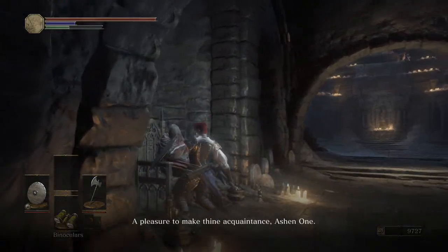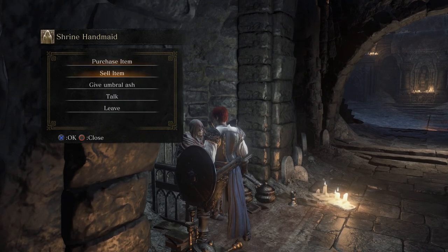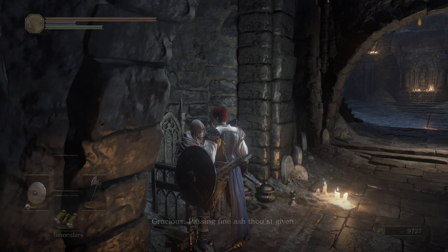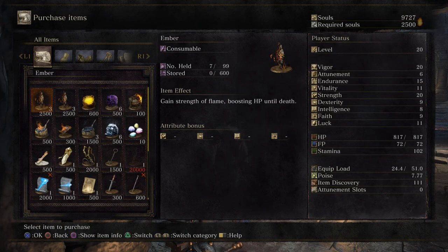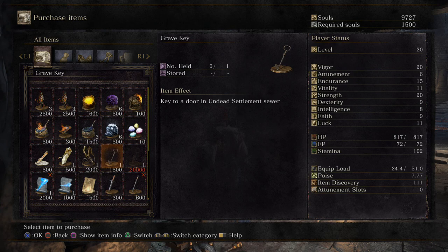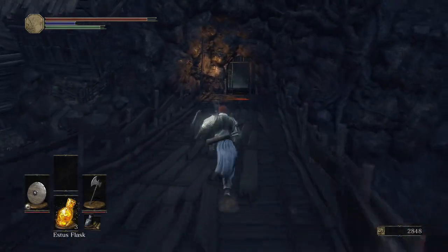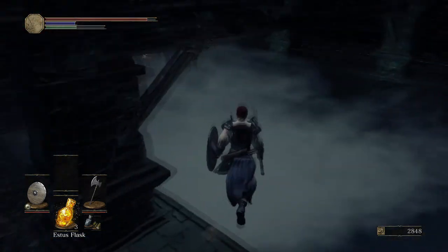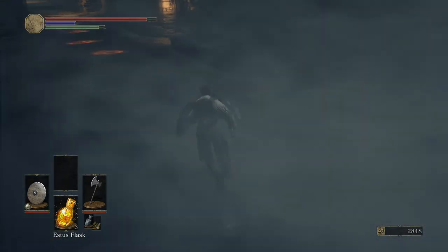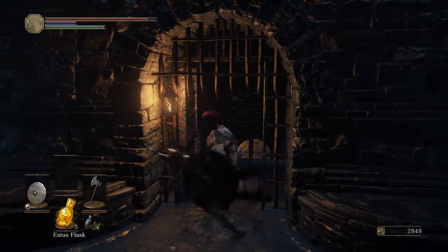It's going to be the person you're supposed to give the ring to. Now the other item we just got from the area where the spears were raining down — we're going to give to this woman here, which is the merchant, and that is going to allow us to buy the sewer key for 1,500 souls. It's actually called the Grave Key. Now we need to head back to the third bonfire in the Undead Settlement yet again — this is going to be the final time we need to teleport back here. Now we want to head off to the right into the sewers.